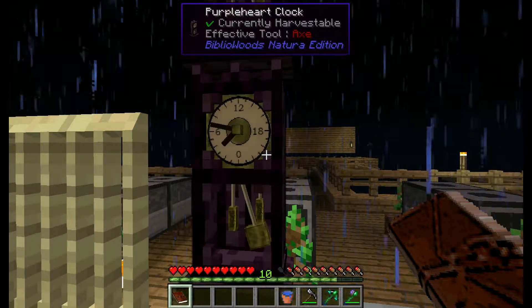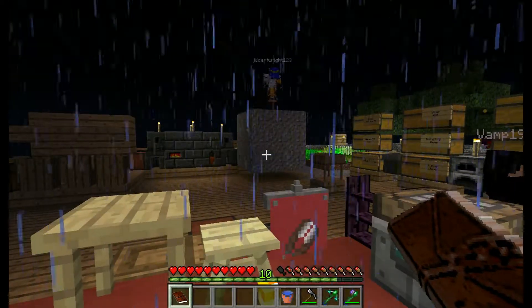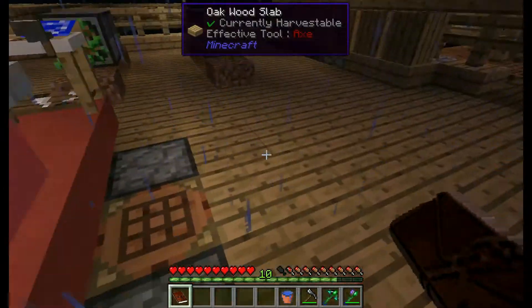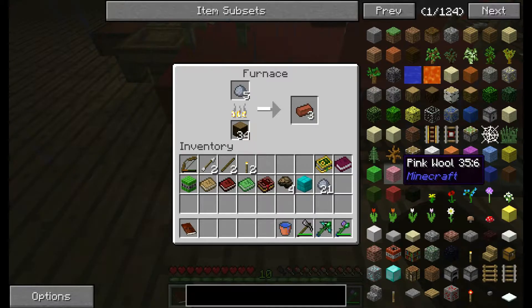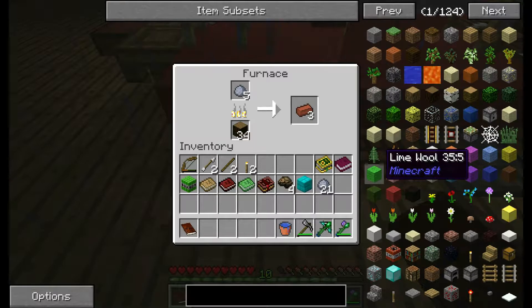I've never wished I was underground surrounded by cobblestone more than right now. Why is that? Because I could do this thing really quickly and easily. Well, that's not the point, is it, Chris? We're on a sky block.